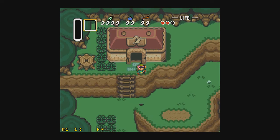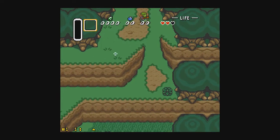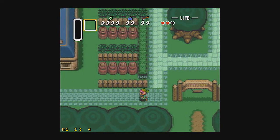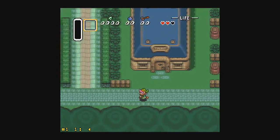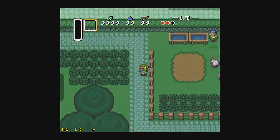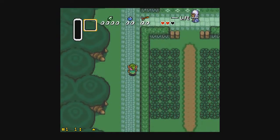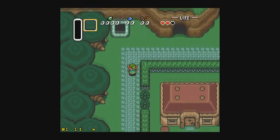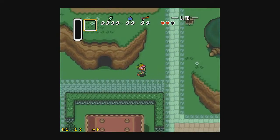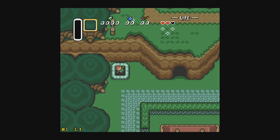E-Tank, okay. So what I'm going to do is I'm gonna get all of the items — all of the main items, probably. I won't be getting all of the missiles and super missiles, probably. I'll try to get all of the E-Tanks, but all the main items I will get. And I'll probably beat all of the bosses in Link to the Past as well.